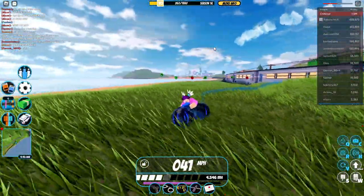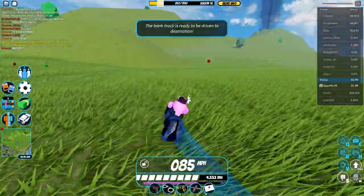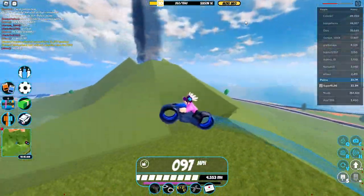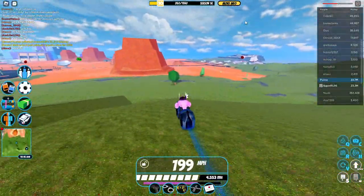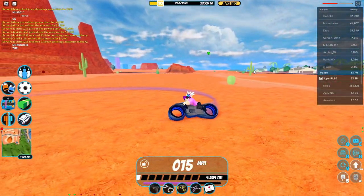As you guys can see, I got the old volt bike and my health is now in the negatives. If I go ahead and try climbing up the mountains over here by the criminal base, you guys can see that instead of just stopping at the bottom, I'm actually able to go straight up the mountains and right over them.